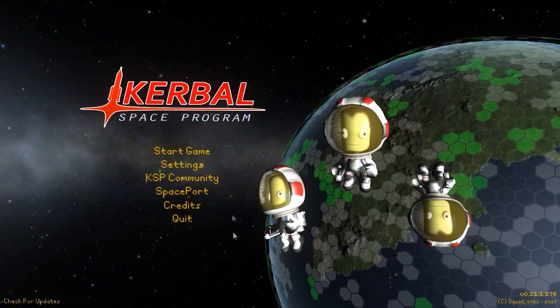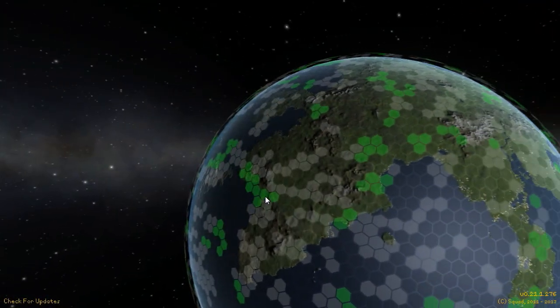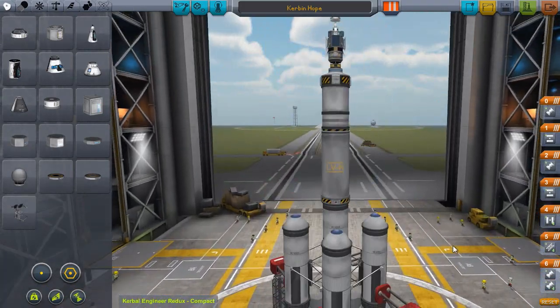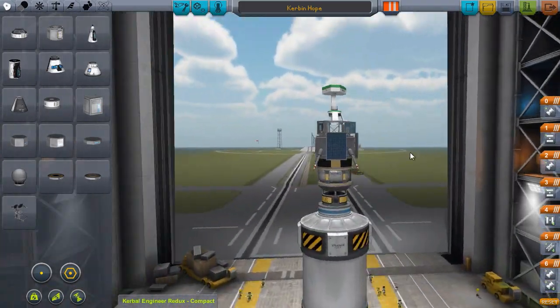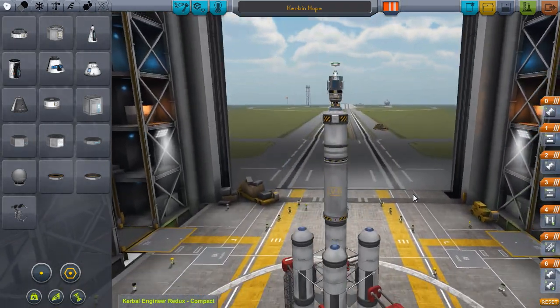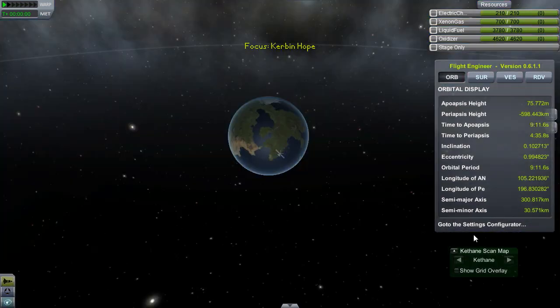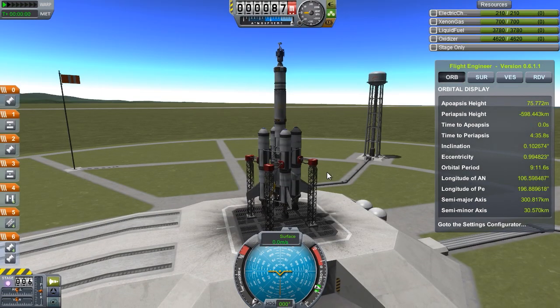Welcome back to Kerbal Space Program. It's been a while and you might notice a little bit of difference to the look of the planet in the background — we'll get to that. Point 0.21 is out and it has reinvigorated me to get some recording done. This is post-commentary, just a heads up. We are using the Kethane mod, and for my first mission I decided to make a little probe and map out the Kethane pockets around the surface of Kerbin.